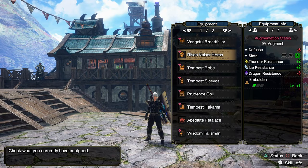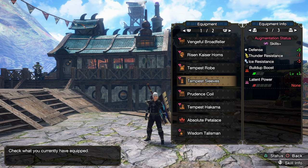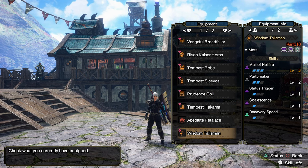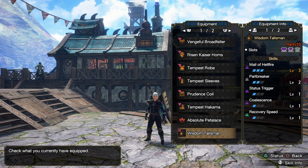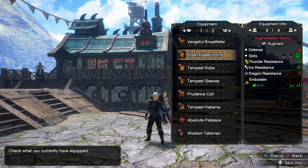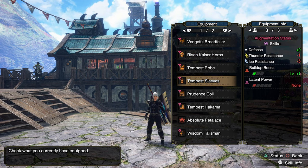Here is the build. It's just a standard Adrenaline Rush build-up boost set with pretty much everything that you would want in it for a Spinning Slash build. Male of Hellfire 3 Talisman with a 3, 2, and a 1 — obviously not needed, but it's very, very nice to have. What I mean by not needed is you usually put really high-priority skills in these augments. So there's one Male of Hellfire spot, so I only need Male of Hellfire 2.